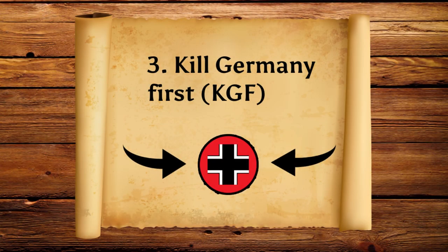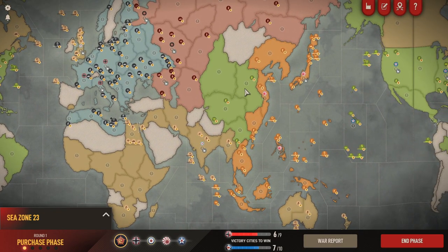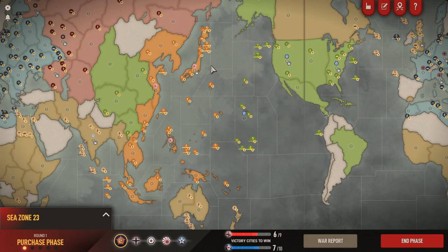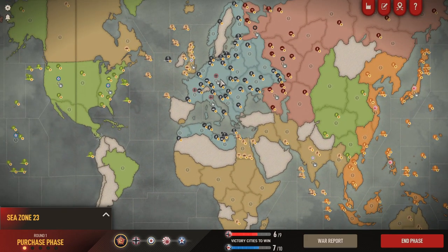Number three: Kill Germany First, or KGF. As the allied player when you're starting out, I used to find it really hard knowing whether to go for Germany or Japan. It's fairly obvious after a few games that you have to focus on one of them to try and take one out of the game. If you do a mixed bag of committing to both sides, it's not going to go as well because both Axis nations are very strong, particularly Germany. Focusing all the allied players onto one is going to have a better effect — you'll hopefully kill that player and then focus back on the other one.